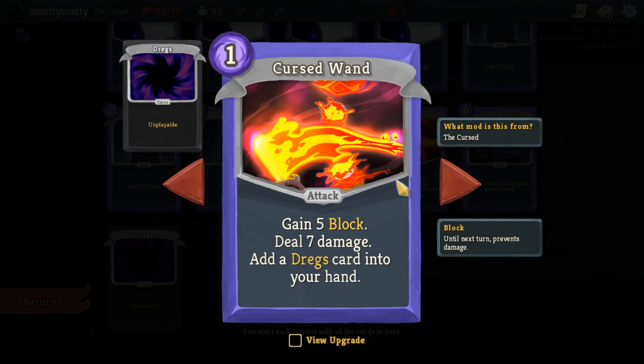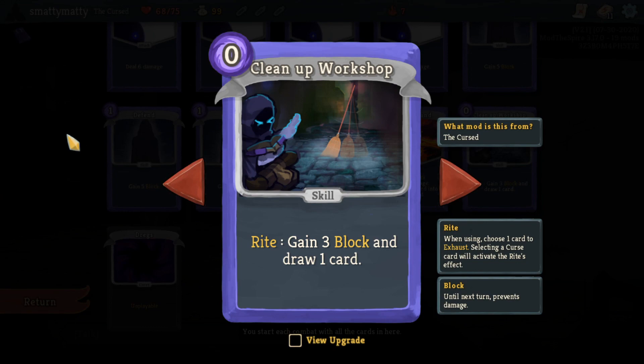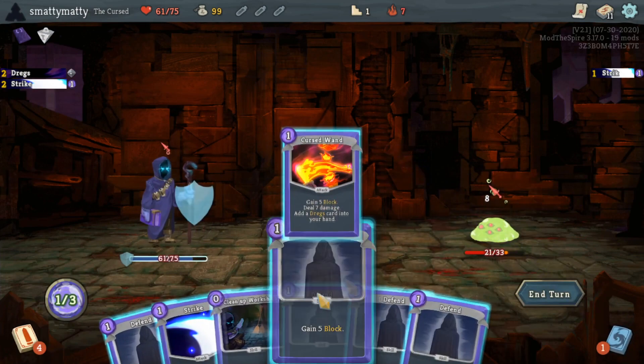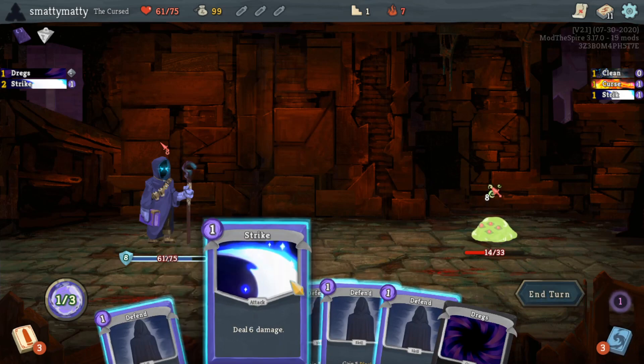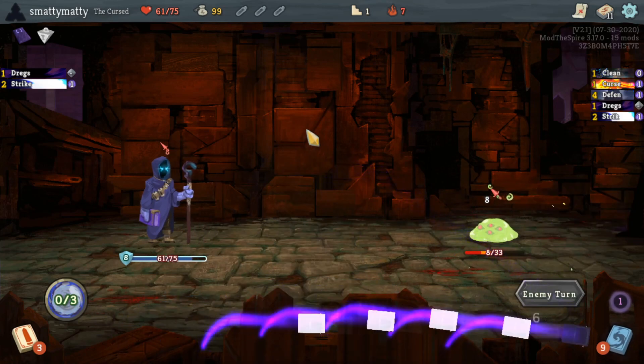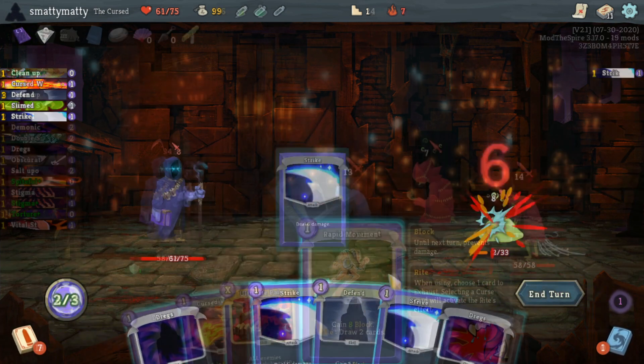Another starter card, Cursed Wand, will deal some damage, gain some block, and add another Dregs to your hand. Curses can be extremely beneficial for this class. The simplest and first use that you'll find for them is using these Right cards, which can exhaust any card in your hand, but if it exhausts a curse, it'll activate its Right effect. You start your deck with Clean Up Workshop, a zero energy Right card that you can use to gain 3 block and draw 1 card if it exhausts a curse - upgraded to draw 2 cards.